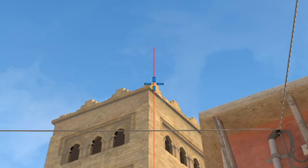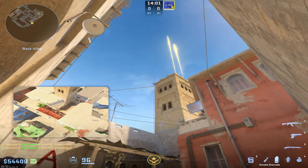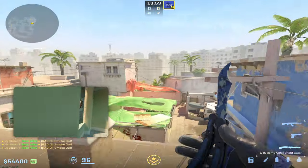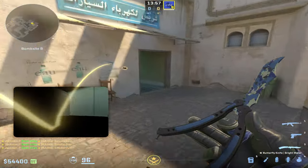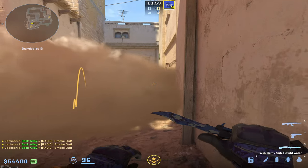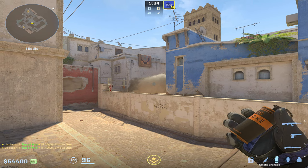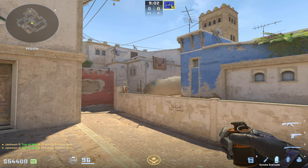You can come into this corner right outside of B and smoke off market window, market door, or catwalk all from the exact same position. We have the perfect window smoke, a door smoke landing right in front of it, and cat landing right here filling in with no gaps on either side of the smoke. That was every single smoke you need to know for CS2 Mirage in under two minutes.